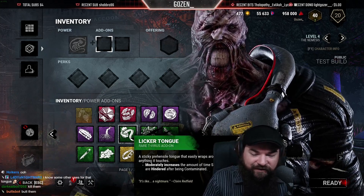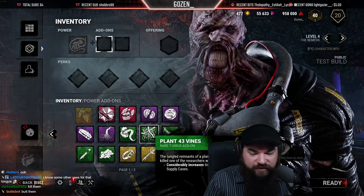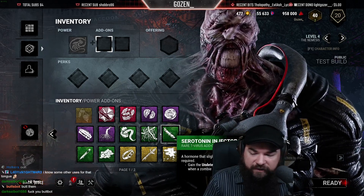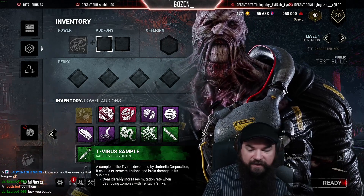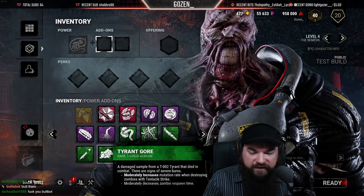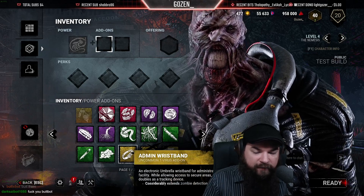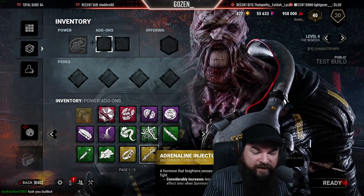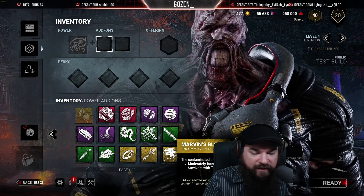Moderately increases the amount of time survivors are hindered after being contaminated. Plant 43 Vines - I like all the references as usual. Considerably increases time for survivors to open supply cases. Serotonin Injector: gain the undetectable status effect for 15 seconds when a zombie is deployed. E-Virus Sample considerably increases mutation rate when destroying zombies with tentacle strike. Tyrant Gore moderately increases mutation rate when deploying zombies with tentacle strike. Moderately decreases zombie respawn time. Admin Wristband considerably extends zombie detection range. Adrenaline Injector considerably increases length of killer instinct effect time when survivors use vaccine. Marvin's Blood moderately increases mutation rate when hitting survivors with tentacle strike.